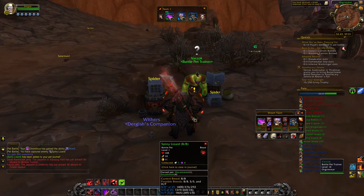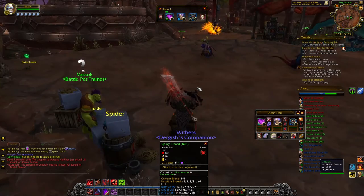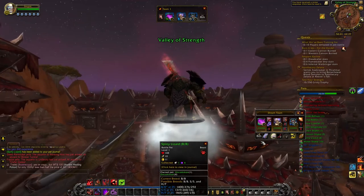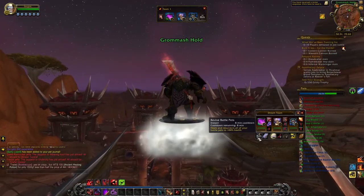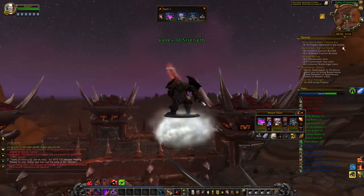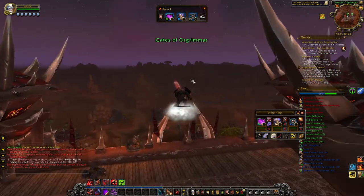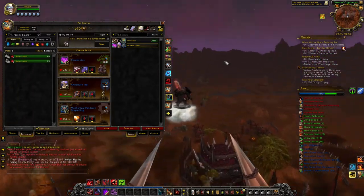So you come talk to him again and he says, 'Congratulations, you captured a pet — that is fantastic. Now I want you to go out and fight somebody.' What I did there was I just used the revive battle pet cooldown. It's an eight-minute cooldown that lets you heal your pets, and it heals every pet in your journal — not just the pets you have selected in your three slots, but all the pets in your entire journal.